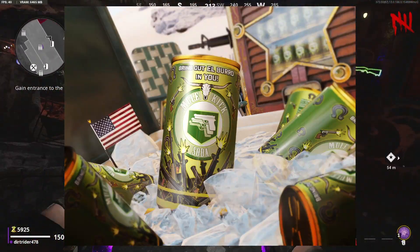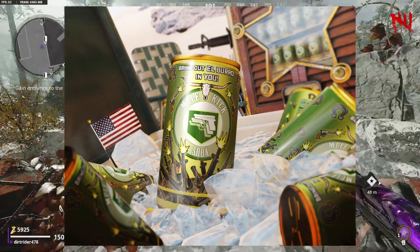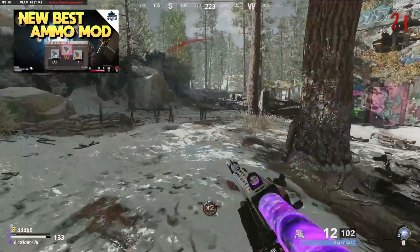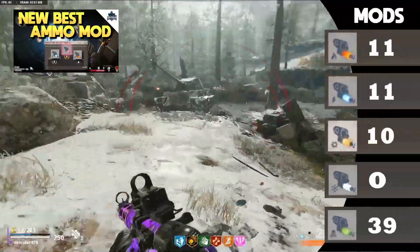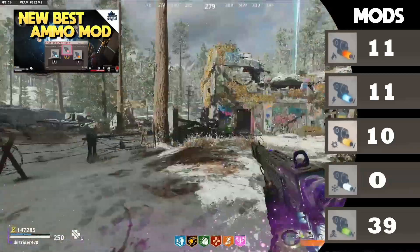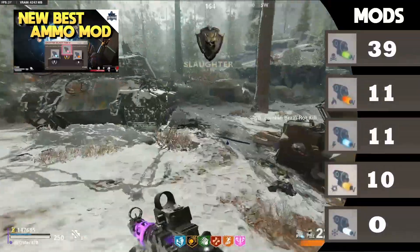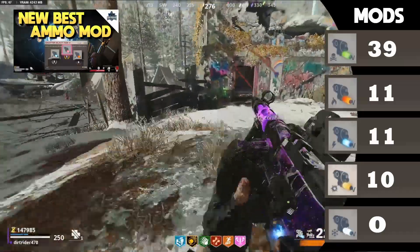For those of you who don't already know, Mule Kick allows you to carry three weapons. The base variant is going to allow us to do that, but what I'm most excited about is not having three weapons but having three different ammo mods, because each ammo mod shares its own cooldown. Getting to high rounds solely relies on ammo mods, so we'll be able to kill zombies even quicker by putting three separate ammo mods on three separate weapons and cycling through them while each cooldown resets.